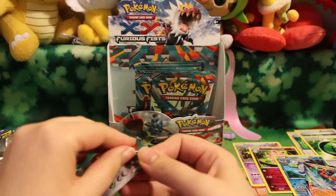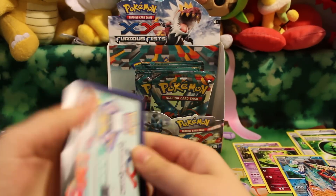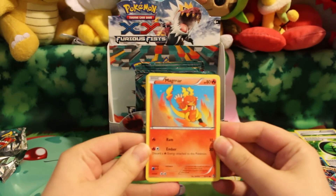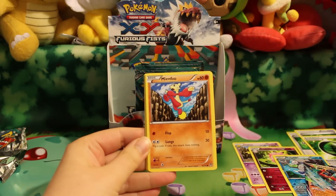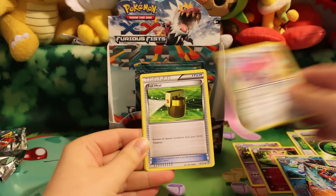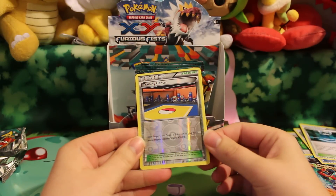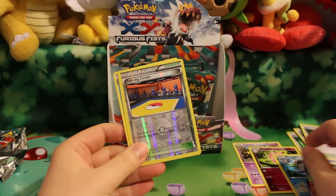And we still have one more pack to open. Here is a Magmar, Cloncher, Mianfu, Bellsprout, Golut, Licky Licky, Full Heel, Fighting Stadium, a Reverse Training Center — I have that one so that'll be up for trade.